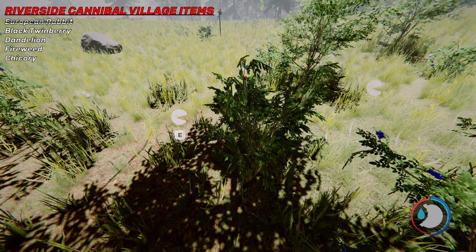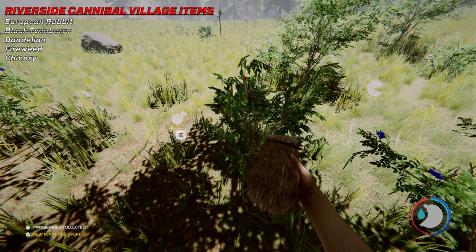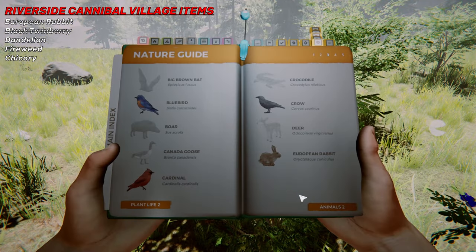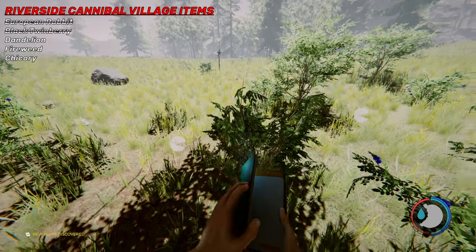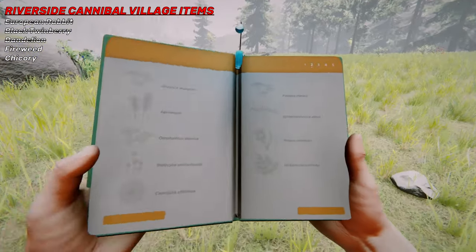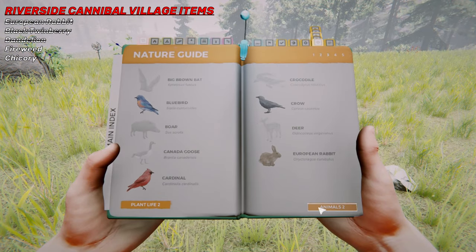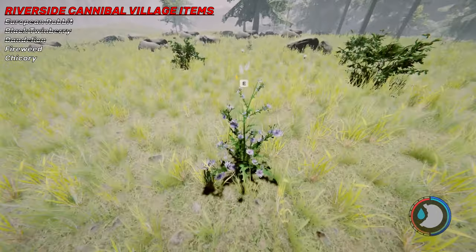Here's a bush with berries — you might have to get out your pouch for this one and just collect it. There we go — black twin berry, that's what that plant is right there. This is a dandelion right there — look at that. And here is some chicory right here, that's what chicory looks like.